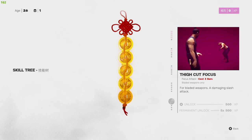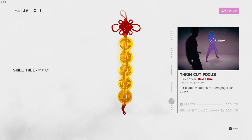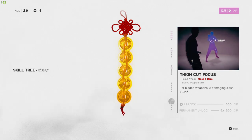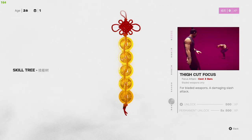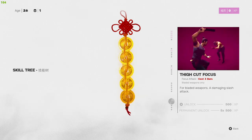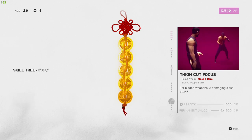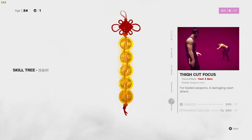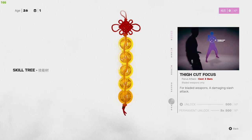Thigh Cut Focus — costs three bars on the focus attack bar for bladed weapons. It's a damaging slashing attack. I think the first boss of the game actually has this attack too. It's only 500 experience but expensive on the focus bar. I haven't used blades yet myself — haven't made it far enough — but I'm assuming they hit very hard.